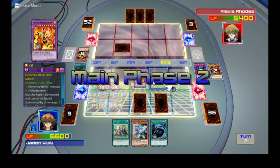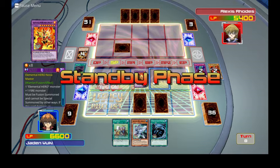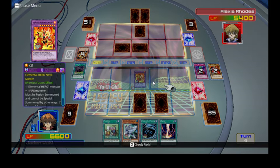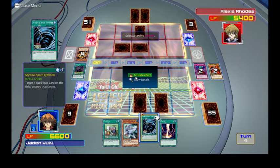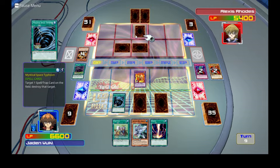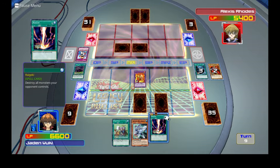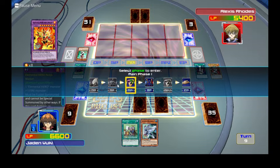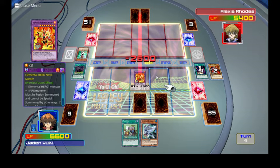Opponent sets a monster and a card. I draw. I activate Mystical Space Typhoon, destroying their face-down card. Then I use Raigeki to get rid of all their monsters. Now I attack — 2600.